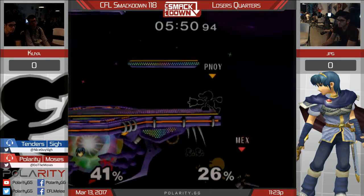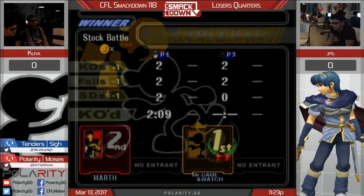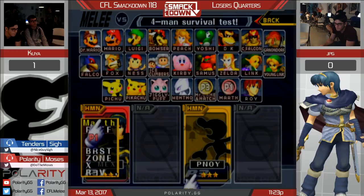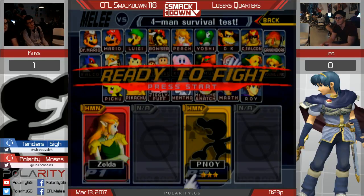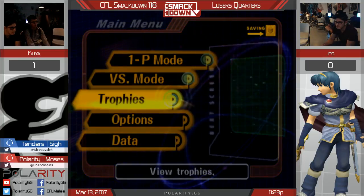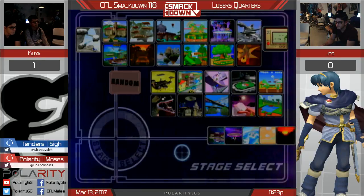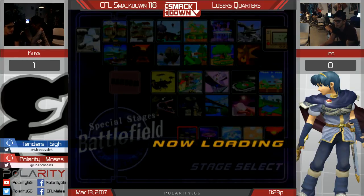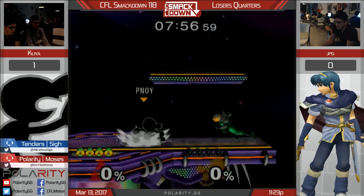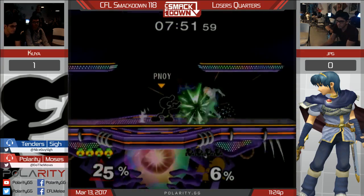Gets the down tilt - that down tilt is actually amazing. On the ledge. He missed it a few times, but he finally gets it for that last stock to finish it. JPEG laughing right now, like how do I play against Game & Watch? He's in for Sheik. Sheik is like the no fun zone character. You made the face of I'm going to laugh and smile, but I don't understand what you're talking about - you're like 100% right. That's what made it even funnier.